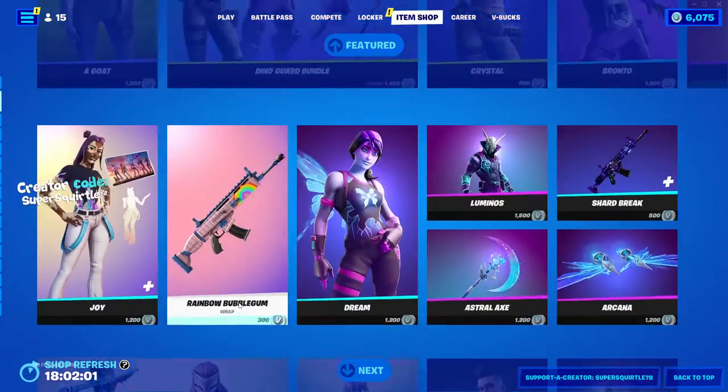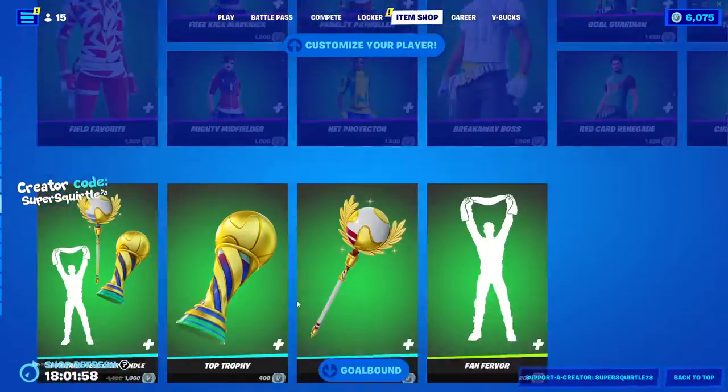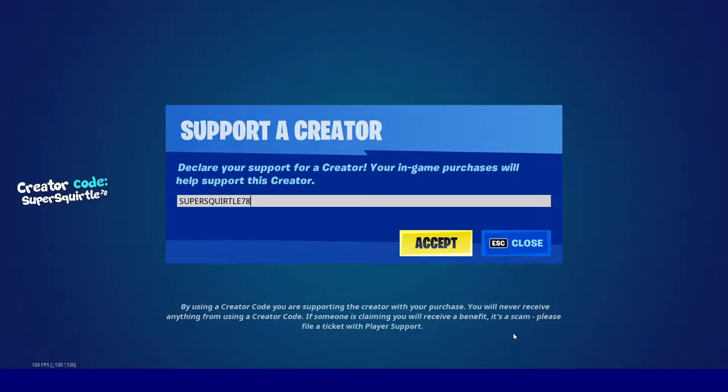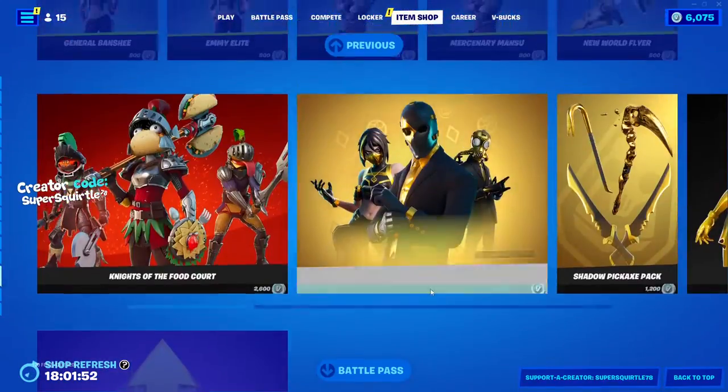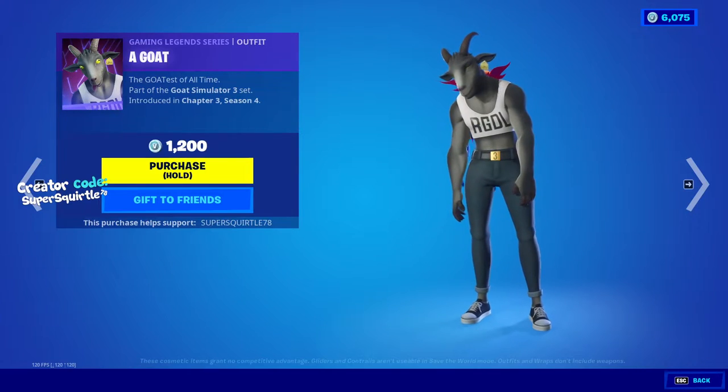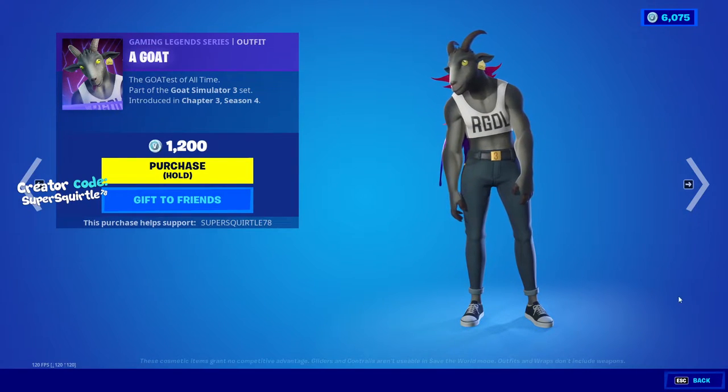Let me know what you guys think down below, and don't forget to use creator code super squirtle 78 in the item shop — I really appreciate it. This is the new goat skin in Fortnite, and if you guys are buying, don't forget to use creator code super squirtle 78.